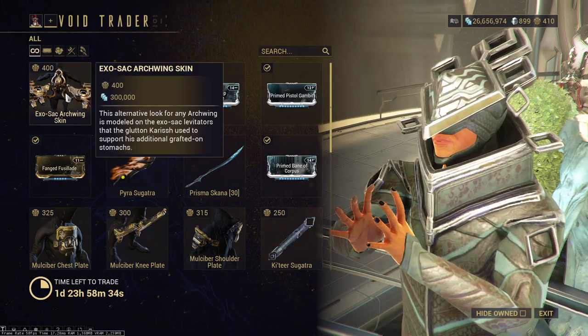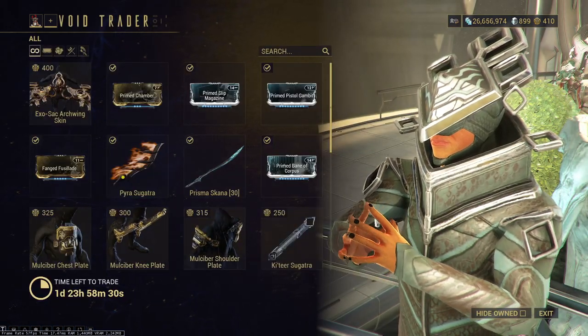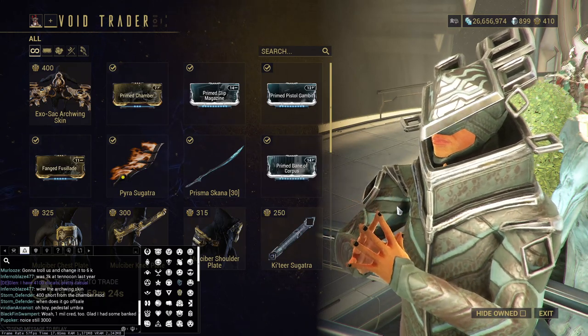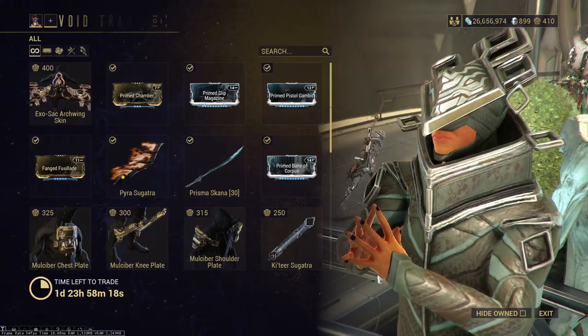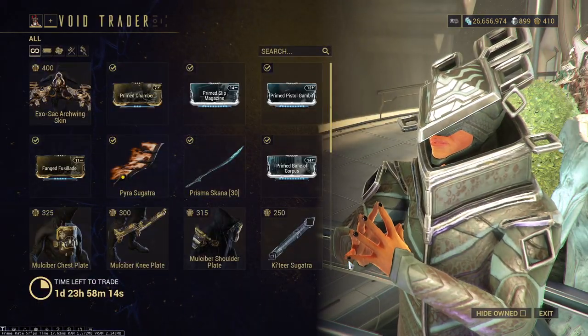So this is a new item here, and then we just have more regular cosmetics, like the Mulciber noise. It's still 3,000 though. Regular cosmetics — pick them up if you want them, don't if you don't. Same with Sugatra — they're cool. They're just little wisps at the end of a sword.